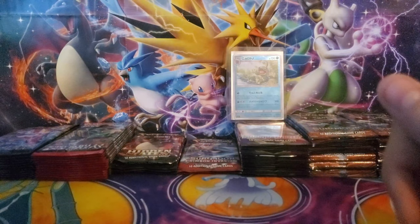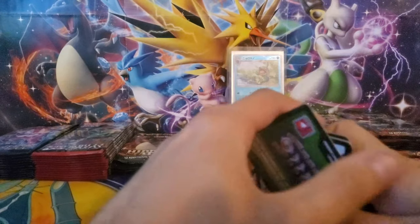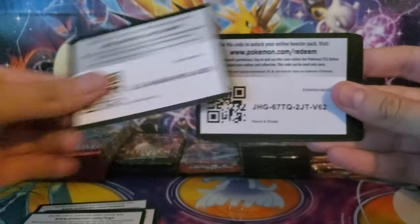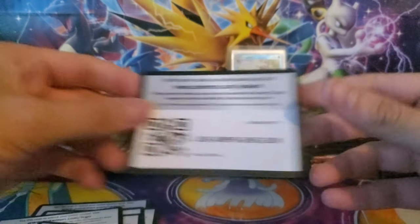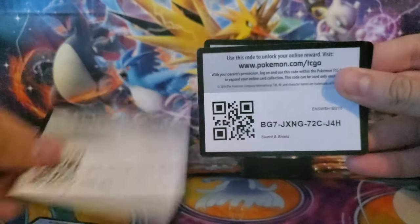I'm going to start off by giving the 10 code cards away like I did last time until we clear all these out. Not all are green — you can see some good white ones too. We have a bunch of Sword and Shield packs. I'll go over them quick because you can pause the video to see these.